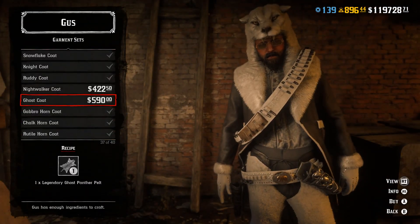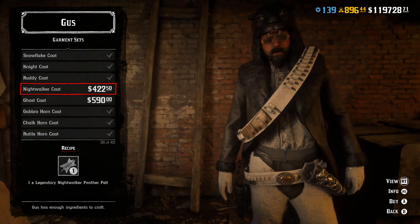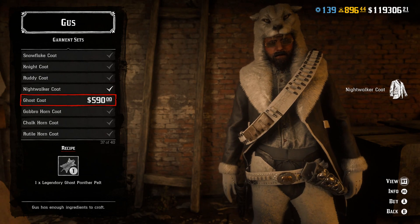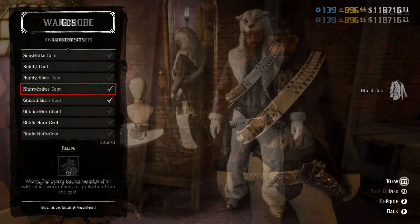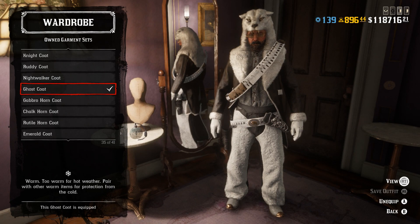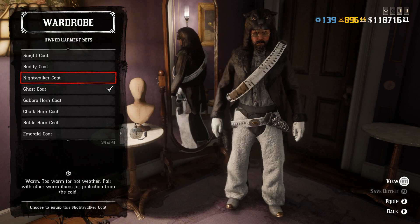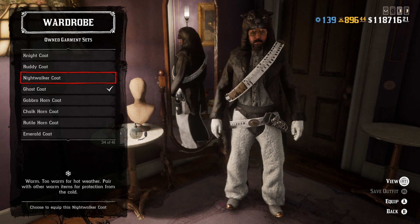The garments cost $590 for the Ghost Coat and $422 for the Night Walker Coat. In my opinion the Ghost Coat does look the best, and you can see it already fits in with my Snow Buck garment — it's going to be a new staple. There's the Ghost Coat and there's the Night Walker Coat with that slight patterning on the side. You can see how well that garment's going to look.